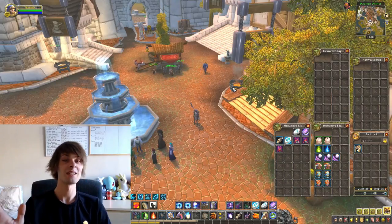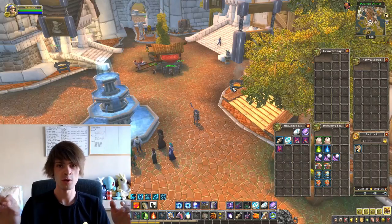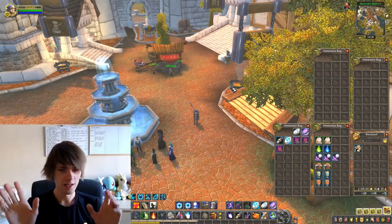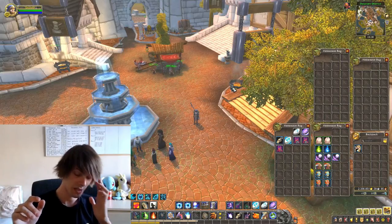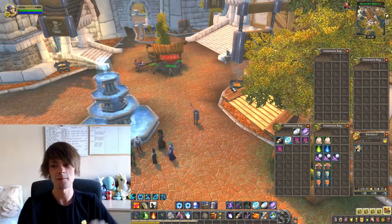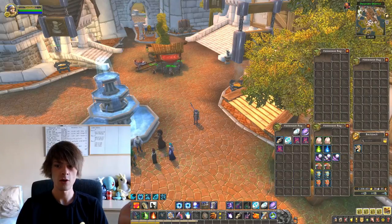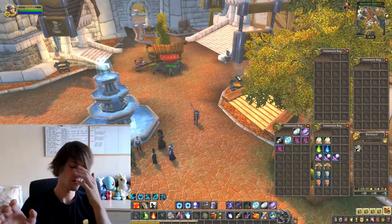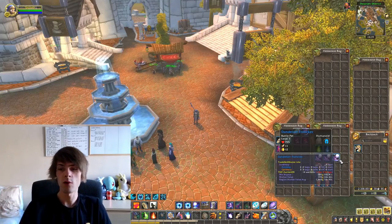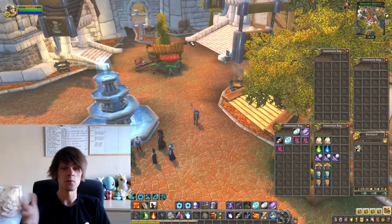I'm not 100% sure which specific mob drops which pet - if anyone knows, comment below and I'll pin it to the top. The next thing I got was three Dandelion Furbolt Flockers, which aren't worth all that much - about 195 gold each, so nearly 600 gold total for those three. That's probably why I have so many of them because they really don't sell for much.